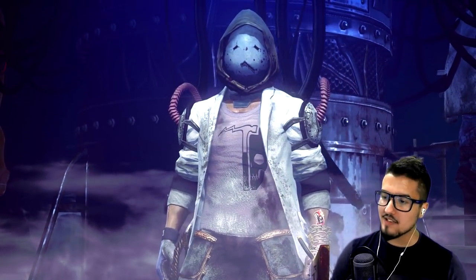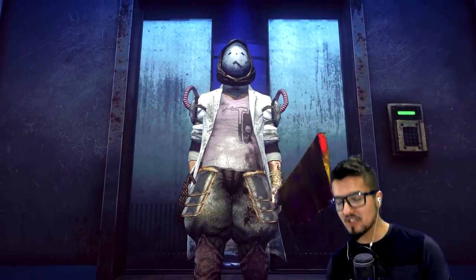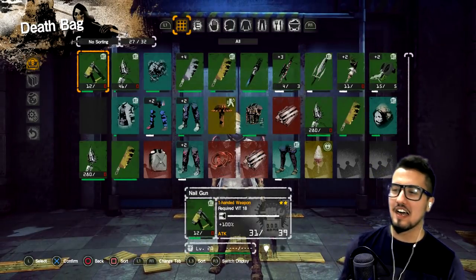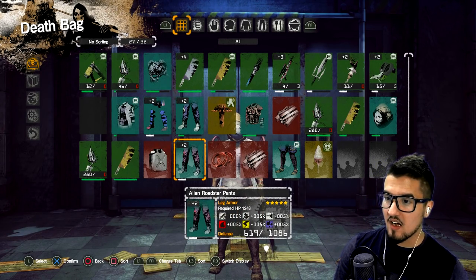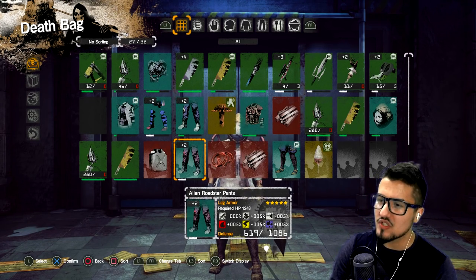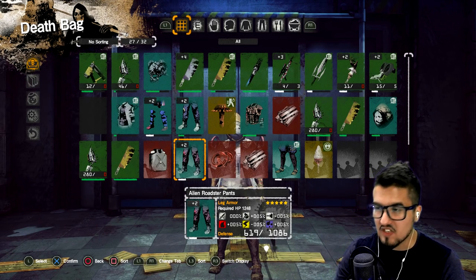By the way, the pants we just got — are those the Power Stomper pants? Because if that's the case they don't look as bad as I thought. Also my voice feels like butter. I made myself some tea — I have coffee here too. Alien Roadster Pants — one, two, three, four, five. That's a five-star.